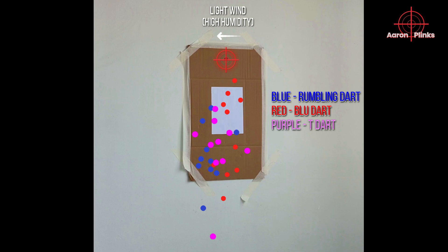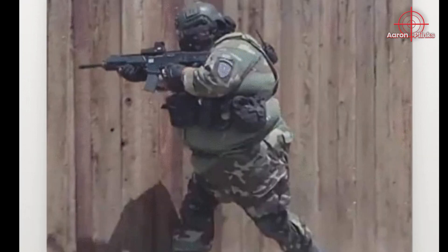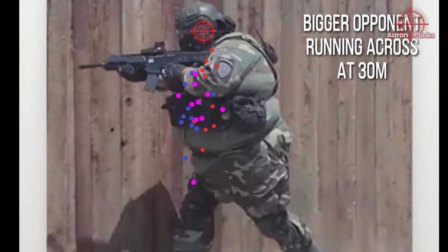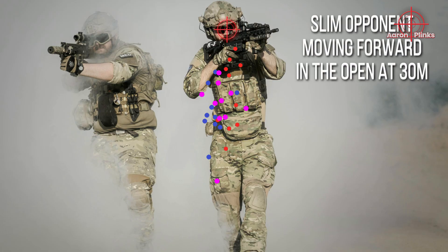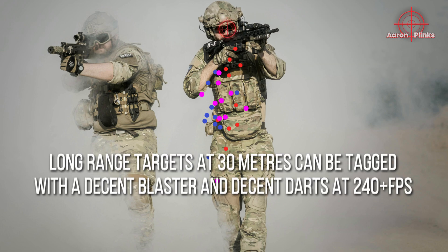Here is an edited view of the groupings overlapping each other for an alternate comparison. To further illustrate how good these 3 groupings are for a 240fps blaster at 30m, let's superimpose them on different targets roughly scaled to 30m. For a big guy walking across the open field, almost all 3 dart types should hit him. For a regular-sized milsim player running across the field, you can probably tag them with any of these 3 dart types at 30m. Even for a skinny milsim player running and gunning towards you, you should be able to tag them easily.